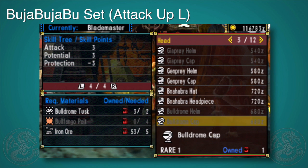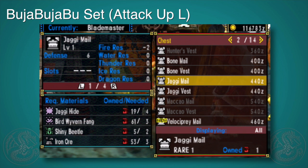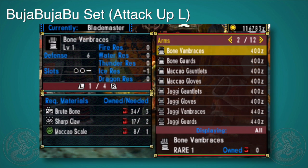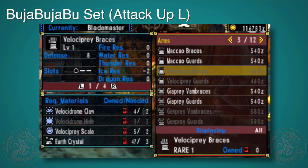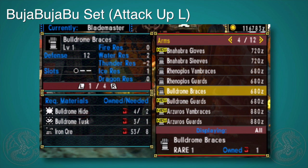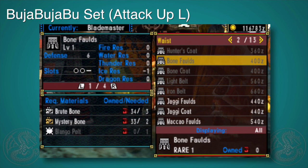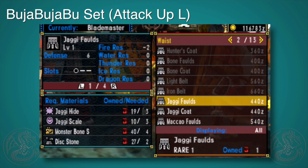You'll earn the tusks and the pelts just by killing the bullfango just a few times. The iron ores you can get pretty much anywhere in the early game as long as you're mining the rocks. The second piece is the jaggy mail, which just takes jaggy hide, bird wyvern fangs, and shiny beetles — shiny beetles are a little special so I will show you in a second how to get those. The third part is again a bulldrome part — the braces — just takes some hides, a tusk, and again some iron ores. Looking at the waist now which is the jaggy folds, we have the hides, scales, monster bone S, and disc stones.